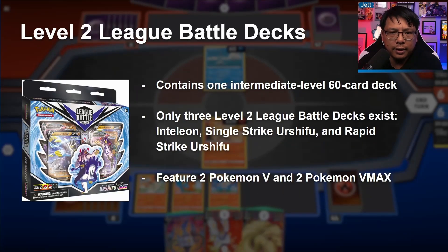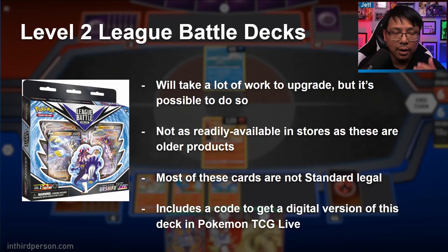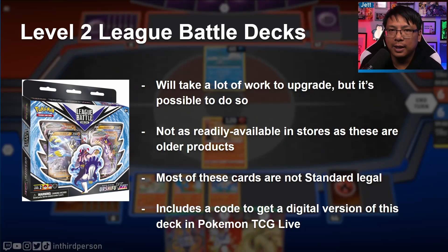Level two league battle decks used to be a thing — released back in 2021 with only three in existence: the Urshifu decks and the Inteleon one. These went away because they wanted to save the 'league battle deck' name for level three decks; now level two decks are called deluxe battle decks. These come with two Pokemon V and two Pokemon V-MAX. A lot of these cards have rotated out of standard format — the Urshifu ones are going to rotate in the next rotation, which by my best guess will happen in spring 2024. You do get a code for Pokemon TCG Live.